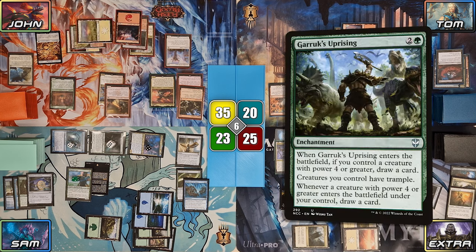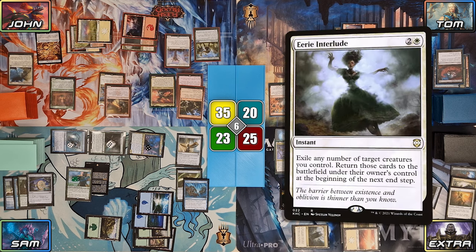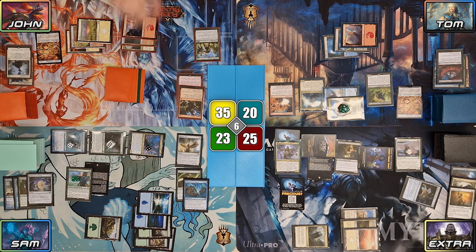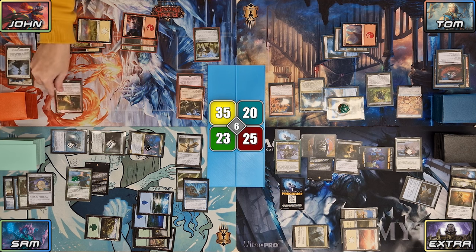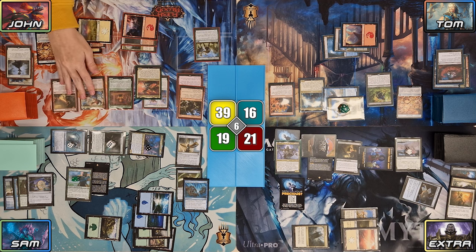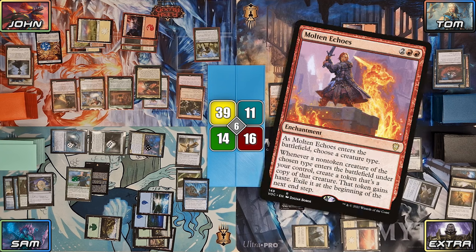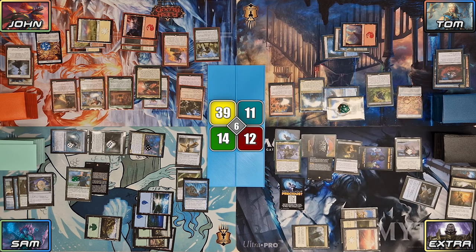John plays the Plains, then casts Garruk's Uprising, drawing a card due to having a creature with 4 or greater power. He flickers all of his creatures with Eerie Interlude. On their return, Innkeeper and Roastmaster's triggered abilities each trigger 4 times, letting John gain 4 and doing 4 damage to his opponents, while Impact Tremors triggers 5 times, doing 5 to John's opponents. The Innkeeper also makes a treasure as it enters. John draws thanks to Uprising and discovers 4 with Pantlaza's ETB, revealing Molten Echoes. John casts Molten Echoes naming Dinosaur, doing 4 to Extra with Passionate Archaeologist and making a Thopter with Pia. Innkeeper, Roastmaster, and Impact Tremors all trigger once again. He then exiles Pantlaza until the next endstep with Guardian of Giraper.